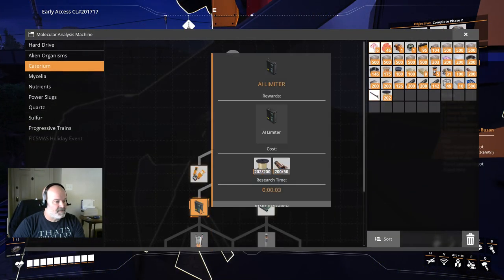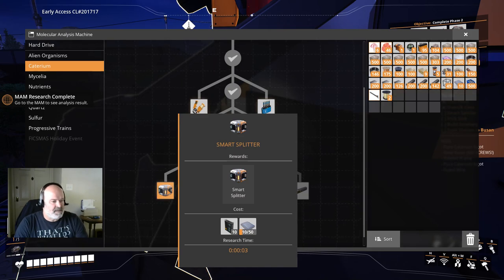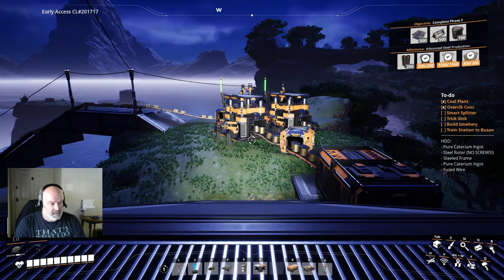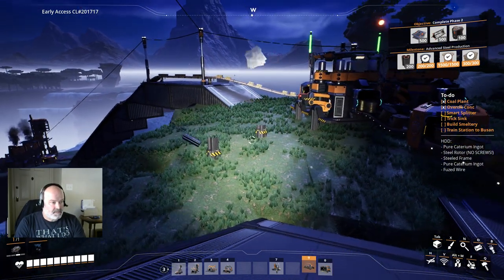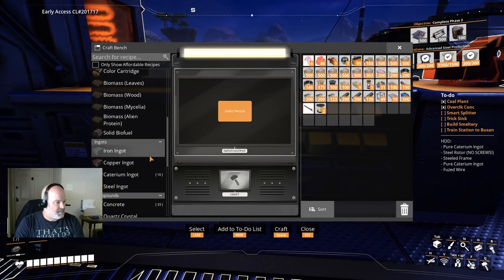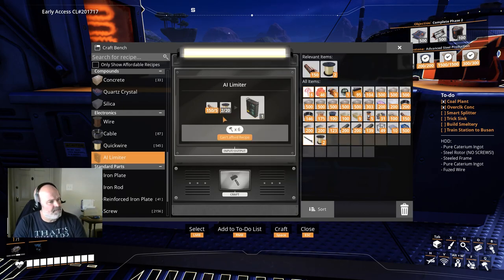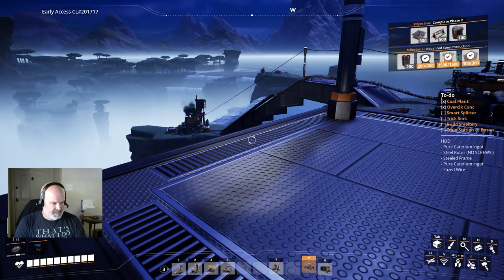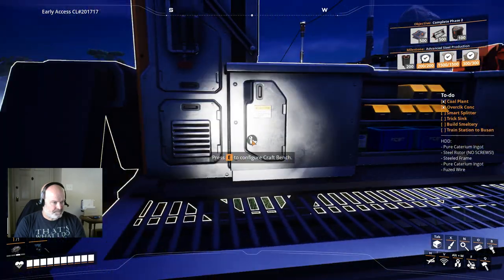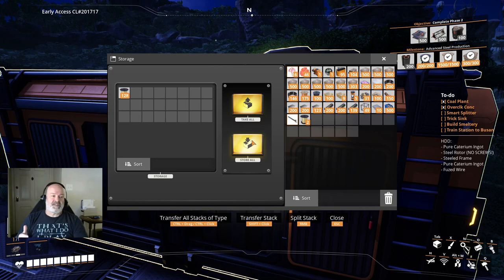That should allow us to create AI limiters, which we're going to do by hand to get the next unlock, then make about 10 of them because they're needed for Smart Splitters. We don't have enough reinforced plates yet. I think we can throw down a constructor and see what AI limiters need — pretty sure we're going to need Quick Wire. Yes — we need Quick Wire. So that means we need 200 Quick Wire total. We'll need some extra anyway because we need to make more for the sink I want to set up — the 'kitchen sink' or 'trick sink' where I overflow a lot of stuff into a line and send it to a sink.